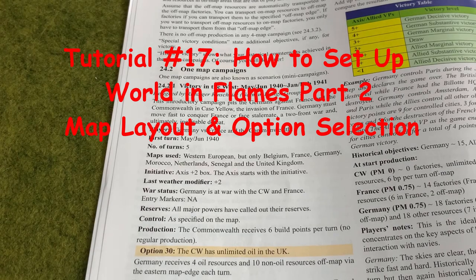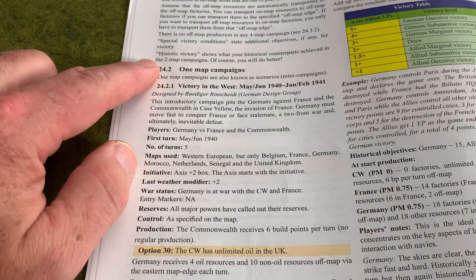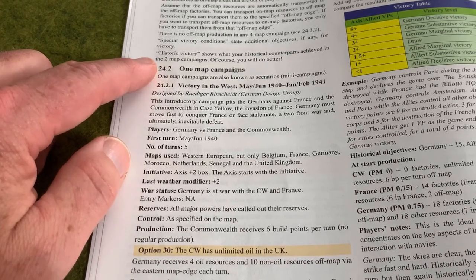How do I know which maps I'm going to need for the scenario that I'm playing? That is going to be found in the Scenarios Information section, which is located in the Campaign and Player Guide. You can see they're broken down just like the Table of Contents - grouped into 1-map, 2-map, and 4-map campaigns.